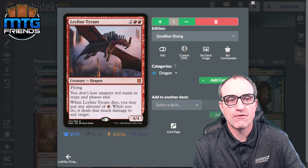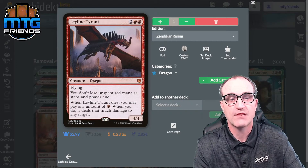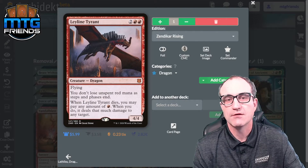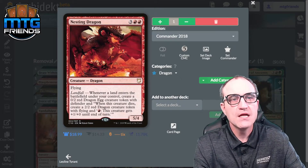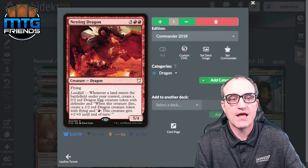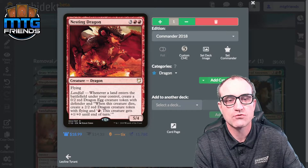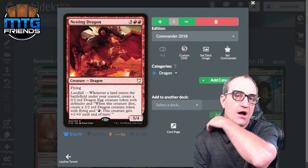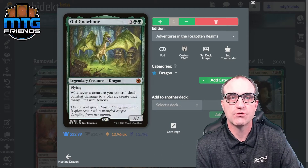Leyline Tyrant — four drop, 4/4 flyer. You don't lose unspent red mana as steps and phases end. Whenever Leyline Tyrant dies, you may pay any amount of red mana — if you do, it deals that much damage to any target. That can be hilarious for finishing opponents. Nesting Dragon — it has Landfall: whenever a land enters under your control, create a 0/2 red Dragon Egg creature token with Defender; when that egg dies, create a 2/2 red Dragon token with flying. So if you have a board wipe with eggs out, your board fills right back up.